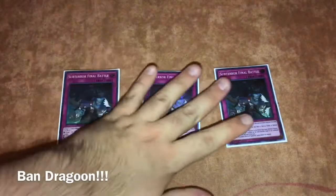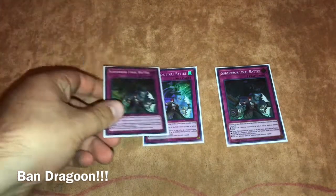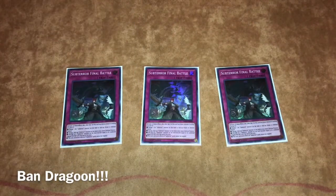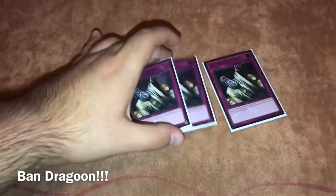For traps, triple Final Battle. I like three because you can open one and search Fiendish Chain off Guru or vice versa. Having two is really good — when your opponent destroys one, they think you don't have another and then you just flip the second one and it's pretty much game from there.